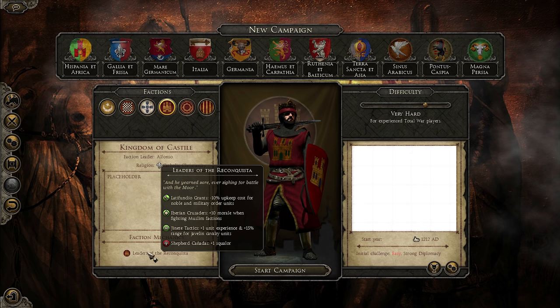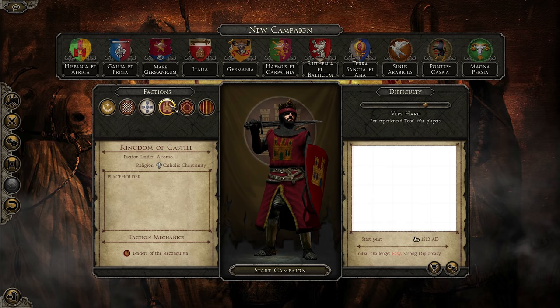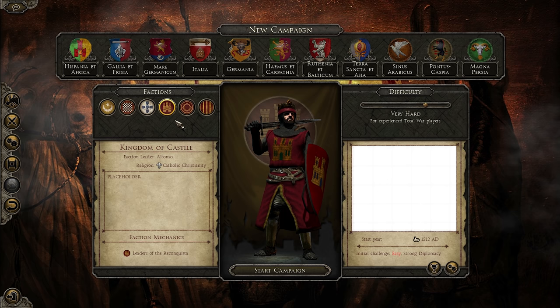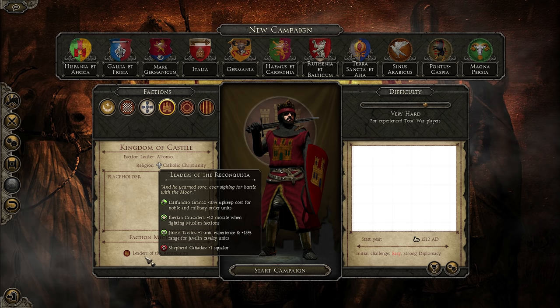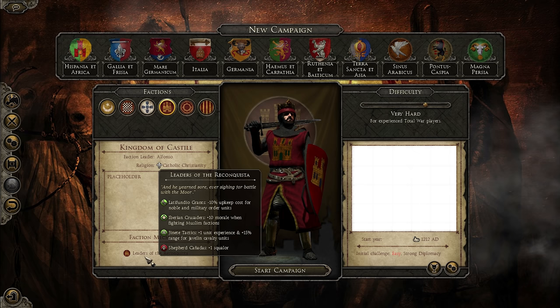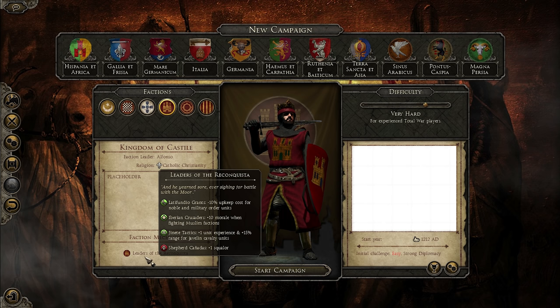Playing as Castile, we start off with a pretty interesting historical battle. We have to defeat the Caliphate with the support of Aragon and Navarre — basically the Christian lords have come together. It's an actual proper historical battle, and it decides the fate of Spain. For our faction mechanics, we get cheaper upkeep for noble units and military order units, since we're technically crusading in Spain. We'll see Knights Templar and Hospitaller knights arrive in our faction.